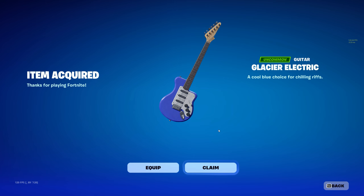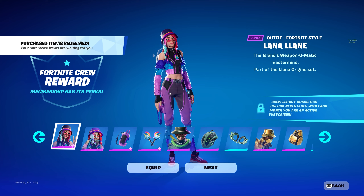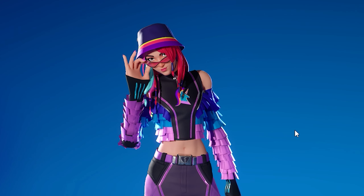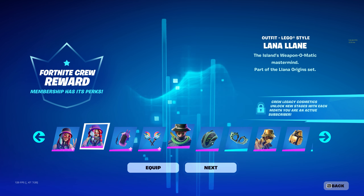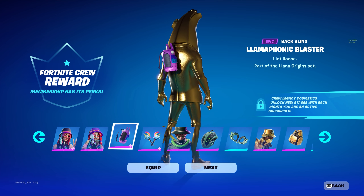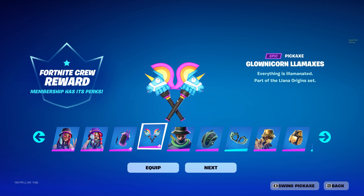We have a new Fortnite Crew outfit available — Lana Lane. She has a little bit of rizz going for her, pretty cool skin. Here's the LEGO counterpart for her, also pretty cool. She comes with the Llamaphonic Blaster back bling, which is like a JBL speaker, and she also comes with the Glow Glow Unicorn Llama pickaxes.